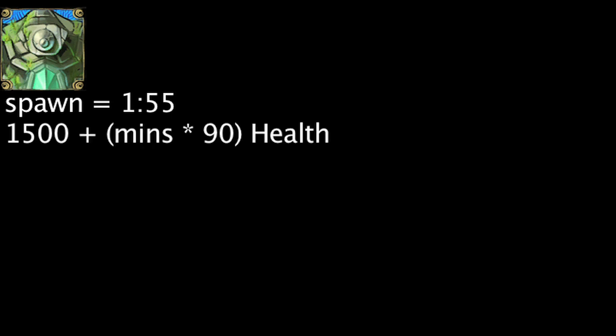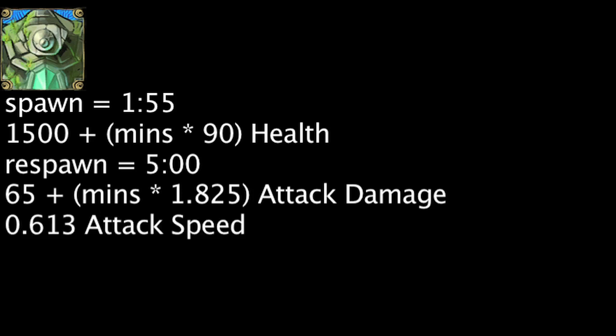The Ancient Golem will spawn at the 1 minute 55 second mark, with health equal to 1500 plus 90 times the amount of minutes that have passed in the game. It will respawn every 5 minutes after being killed. The Ancient Golem has attack damage equal to 65 plus 1.825 times the amount of minutes that have passed in the game, and 0.613 attack speed.